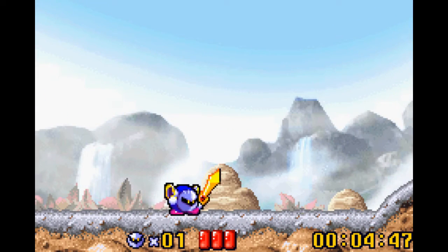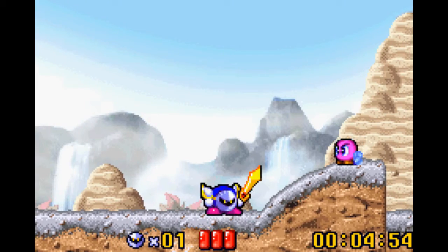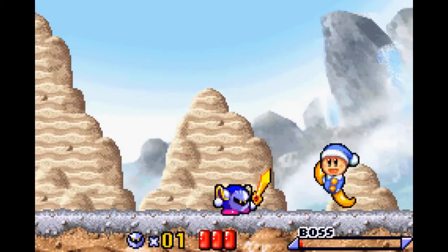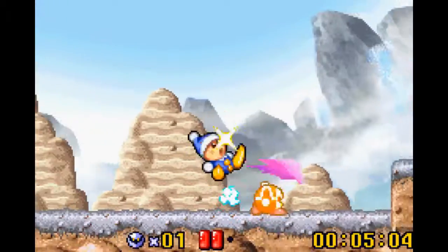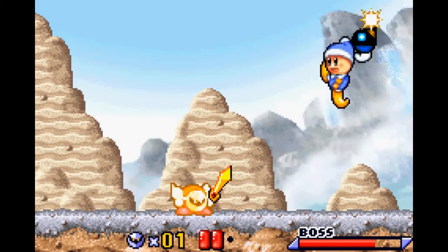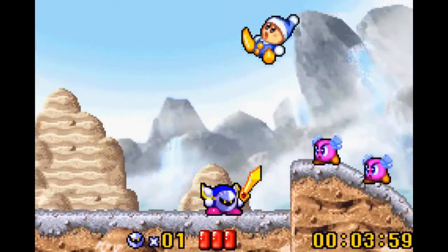One thing that's not very noticeable is that whenever you're attacking, you're very slightly moving towards the direction you're swinging. So if you just keep attacking an enemy, you're eventually going to run into him. What's good is you can do a very short hop and you're not going to run into him at all.